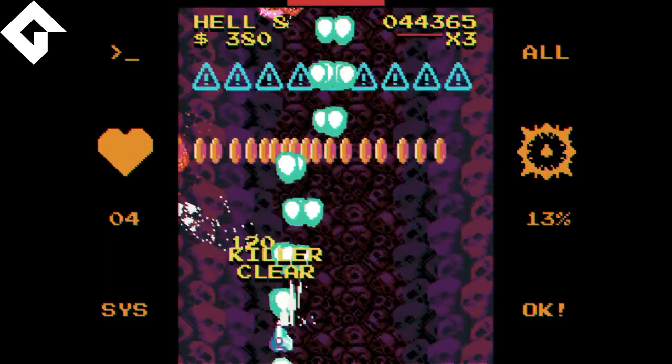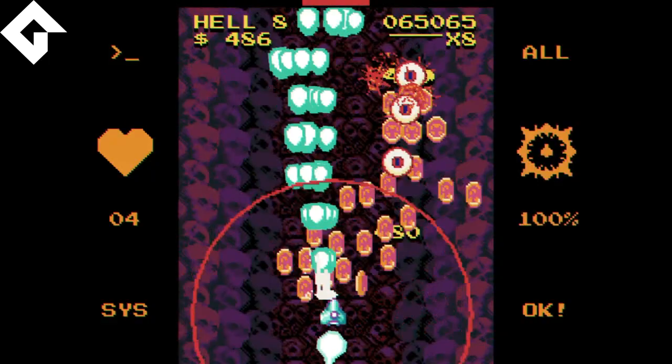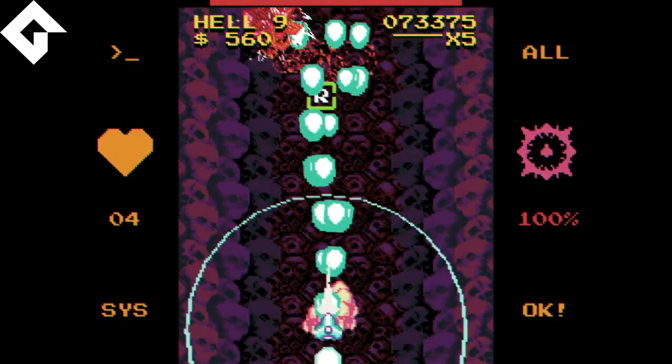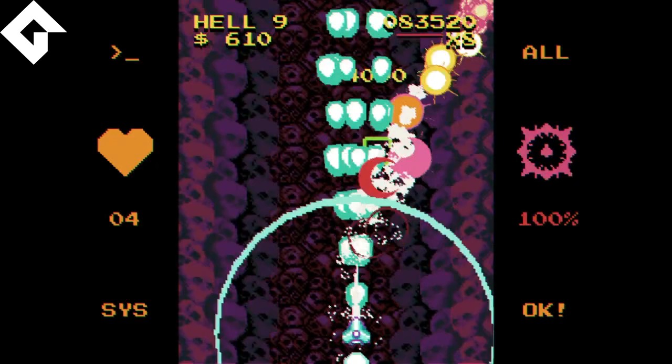Par contre, votre tir est bleuté d'une certaine façon, et certaines boulettes qui flashent à l'écran vont se confondre avec votre tir frontal. Des fois les boulettes, si elles arrivent assez frontalement vers vous, vous ne les verrez pas forcément bien - ça peut vraiment les masquer à un niveau où ça devient problématique. Donc ça, c'est un des problèmes du jeu que j'ai remarqué dès le début. Les petites boulettes peuvent se confondre avec votre tir frontal.